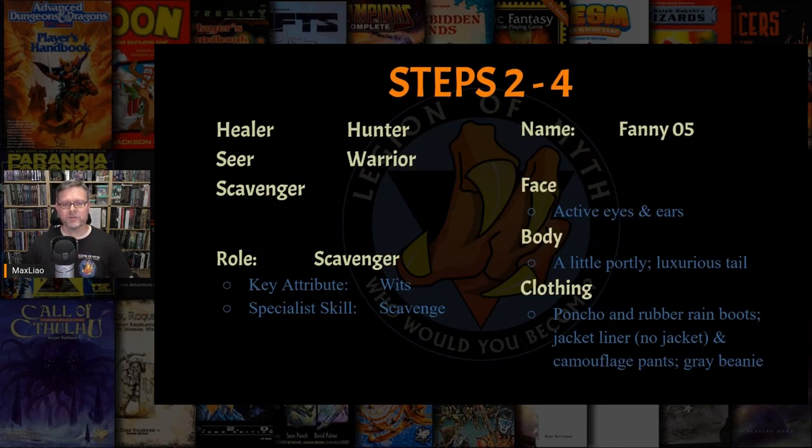In step two, you choose a role. Roles are similar to character classes, professions, or archetypes in other games, and will determine the character's special skill, second key attribute, a list of three role-based talents from which the player can choose one, and the character's starting gear. There are five roles in Mutant Gen Lab Alpha: Healer, Hunter, Scavenger, Seer, and Warrior. Once characters can leave Paradise Valley and enter the world of Mutant Year Zero, the original eight Mutant Year Zero roles become available to Gen Lab Alpha characters, and vice versa.